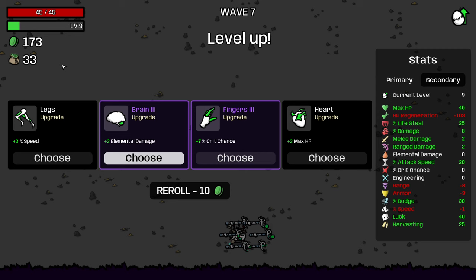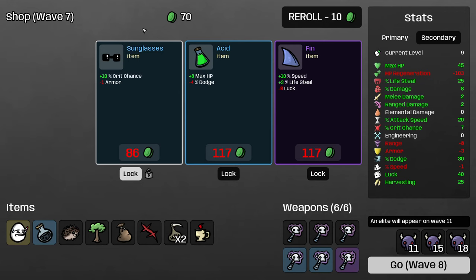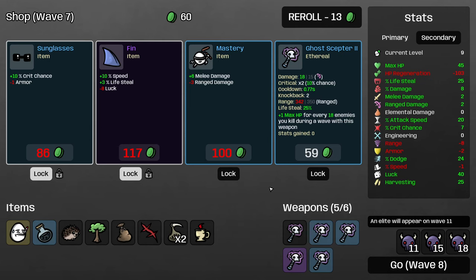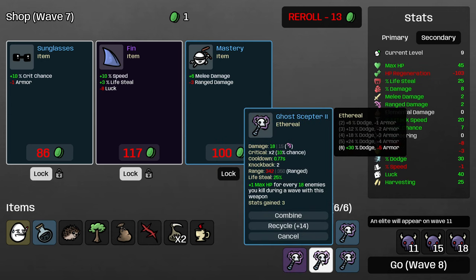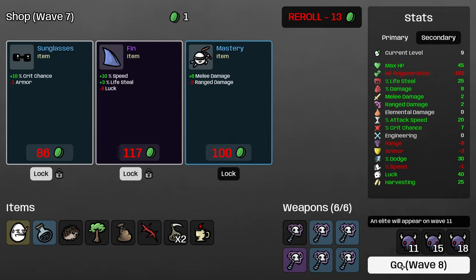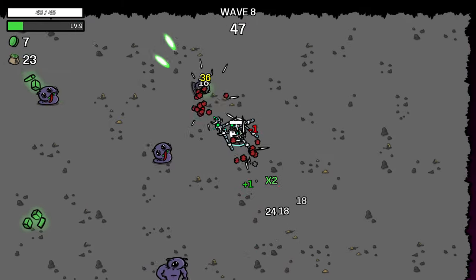So we're definitely behind in terms of money. I will just take 7% crit chance — that will help. I am going to take the leveled-up Ghost Scepter before these other things, but I will lock the fin because speed is going to be really good. And I'll throw in one reroll — that's exactly what I was hoping for, was another scepter. Having leveled these up helps a lot — they fire faster, they do more damage — so very happy to level up some scepters here.